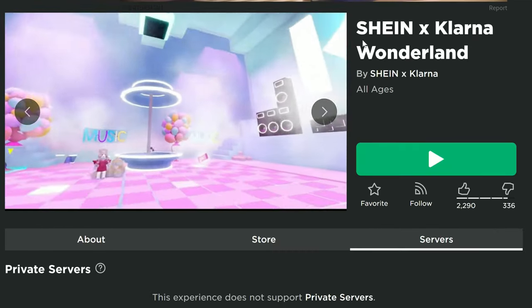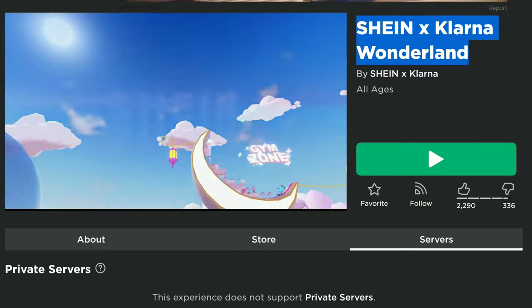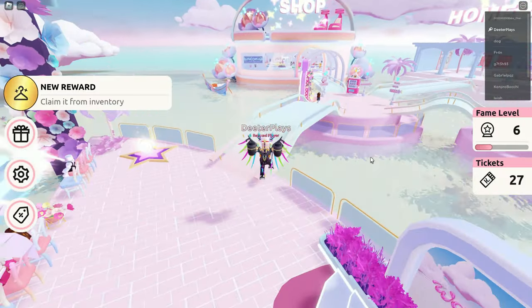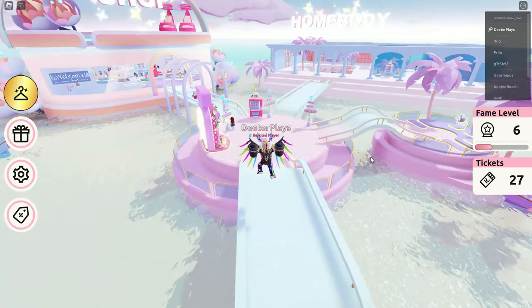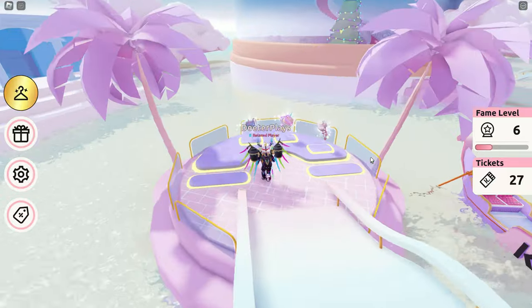The game here is Shane and Klarna Wonderland. I've got the link to the game in the description of this video. You guys probably remember going and getting some UGC in here not too long ago — about a week ago. There were two UGC items that we were able to come in here and get.